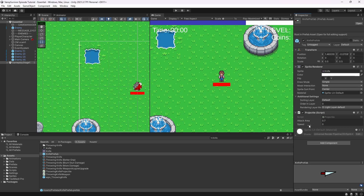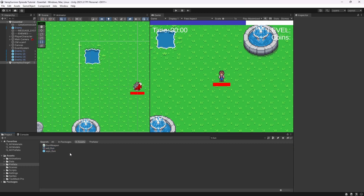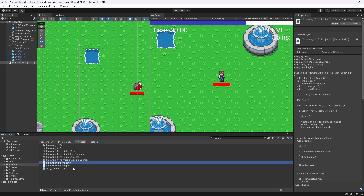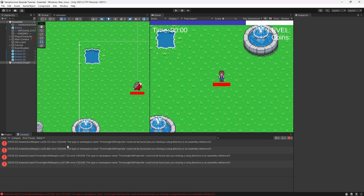Even the weapon shares the same object for projectiles between each other. So now we have a generalized projectile component which will be attached to every projectile in the game. Delete the throwing knife projectile script. Now we have a bunch of issues we need to fix.